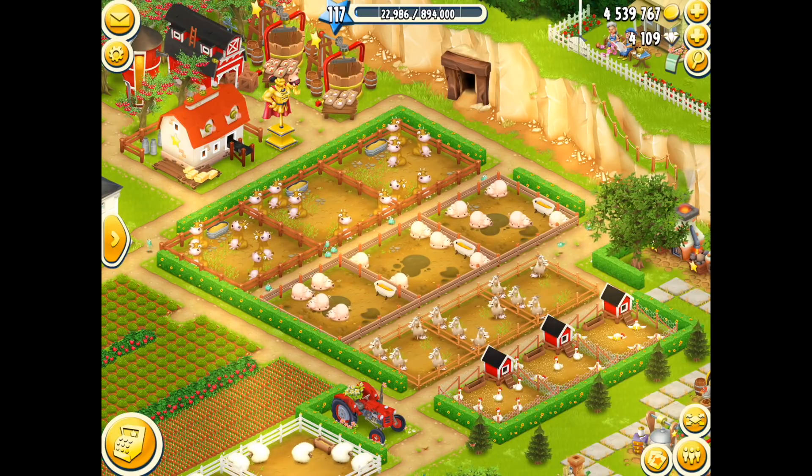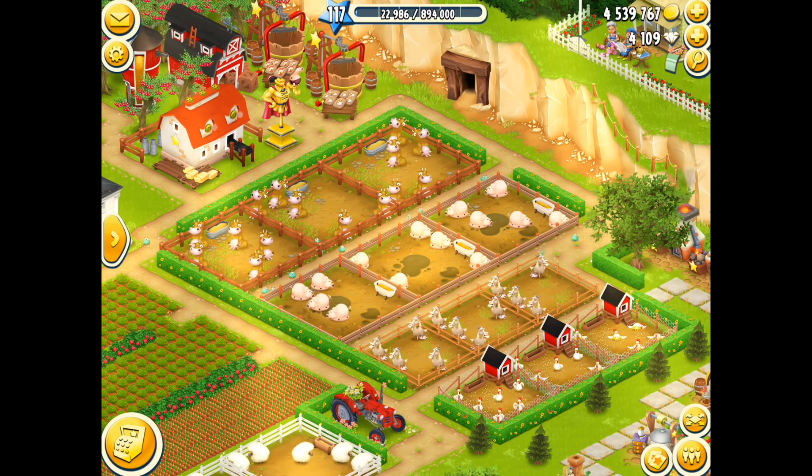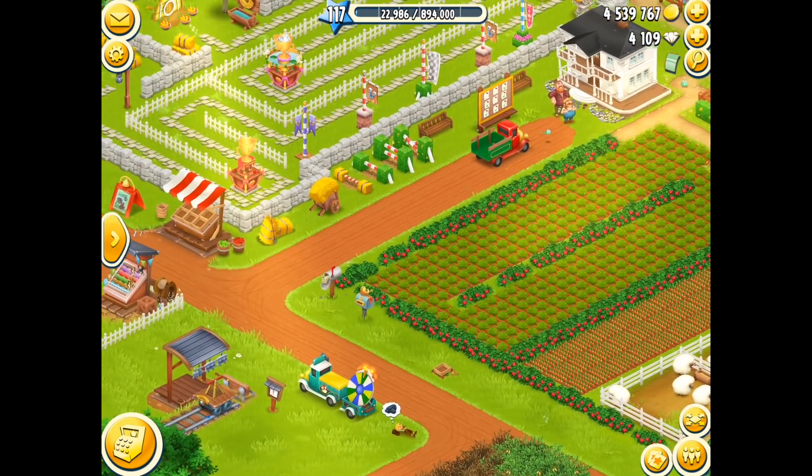First of all, we're going off to my farm, and you can see that I do like to decorate. Just look at the path pieces I'm using there, look at the hedgerows. Now I've had to pay for those, whether it's diamonds or coins or even vouchers to decorate. But how do we get this new decoration?